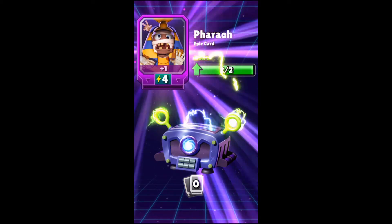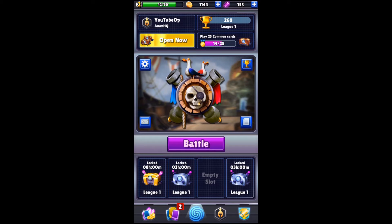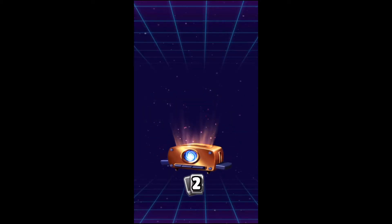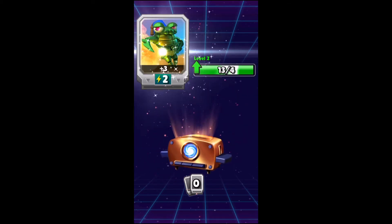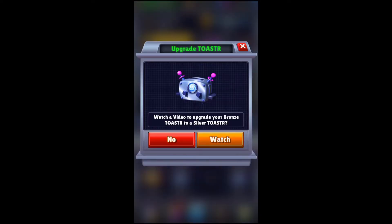I also got one more Pharaoh, which is going to get my Pharaoh to level 2, increasing the health and everything we really need. So we're going to open up these Bronze Toasters. 24 coins, 2 Buccaneers, and 3 Scarabs. We're going to open up one more.